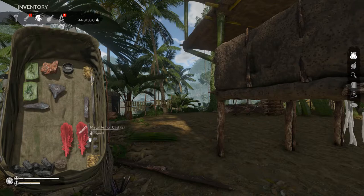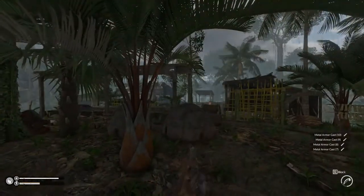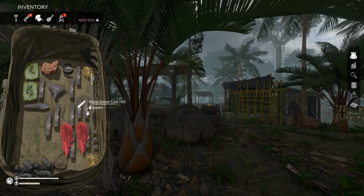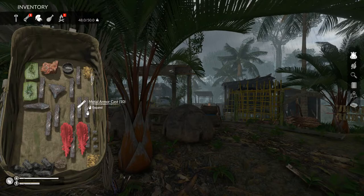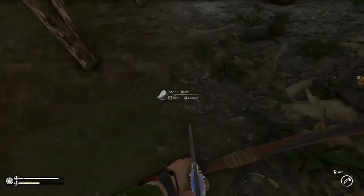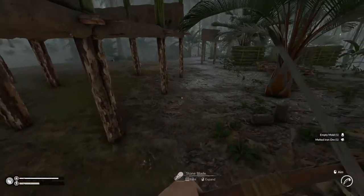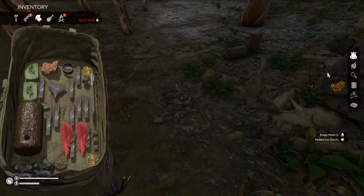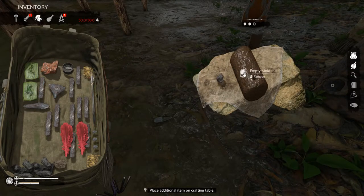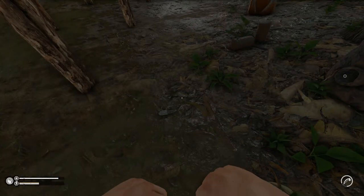I ended up making a few other ones. And you also get three arrows. So we got ten, and we need a total of twelve to make a full set of armor. So I have these arrow molds, but I'm going to have to harvest this thing to get the stuff back, because I need to make an armor mold. So if you accidentally make one that you don't need, you can harvest the mold itself and get it back.